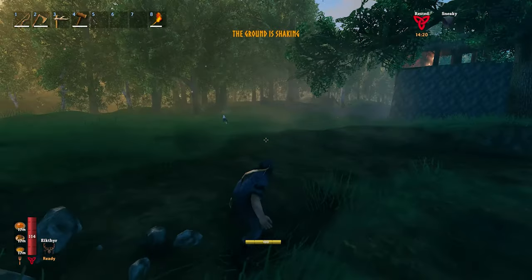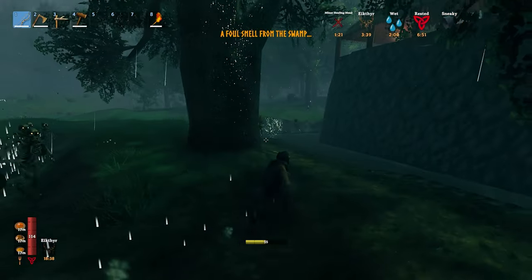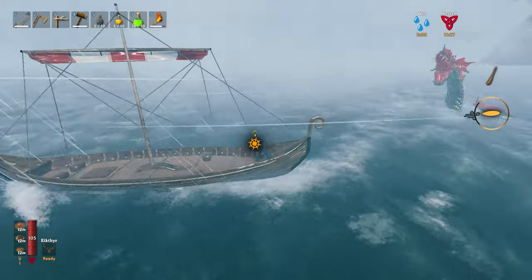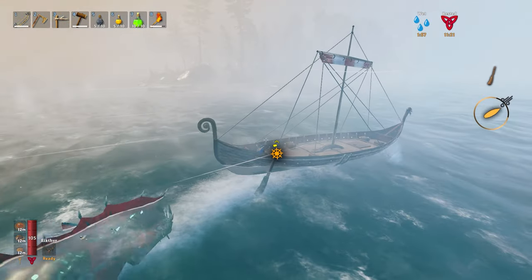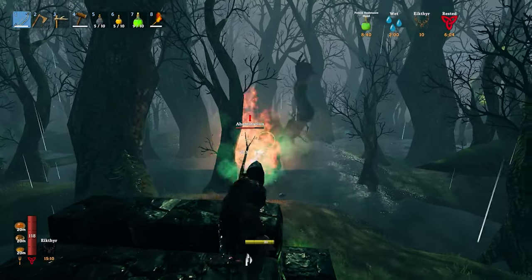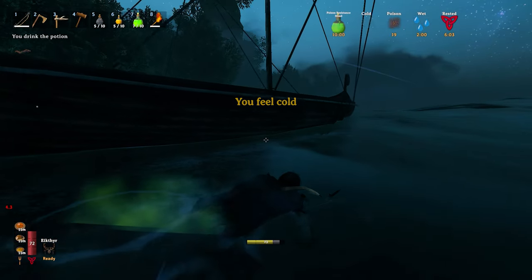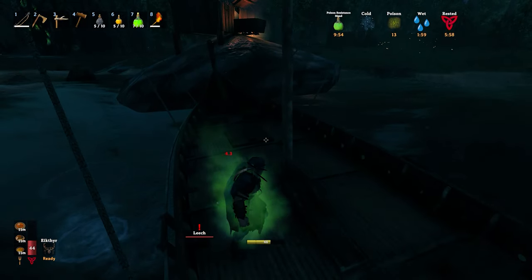This right here was almost a death sentence. If that troll had gotten me with that swing — the archer was really annoying, so I went after him. I dodge rolled, then the archer got me, and I dodge rolled again. Oh my god. We have one serpent. We kinda need his roots for the chest piece. There's the leech — I accidentally fell into the water in front of it and got 22 seconds of poison. I had no poison resistance meat, had to pop one really quick, get in the boat, and luckily I had the boat.